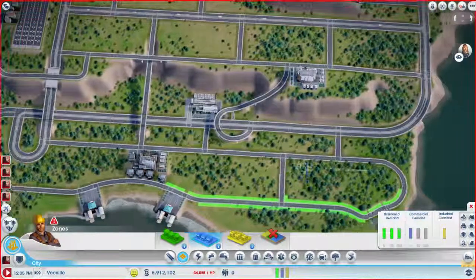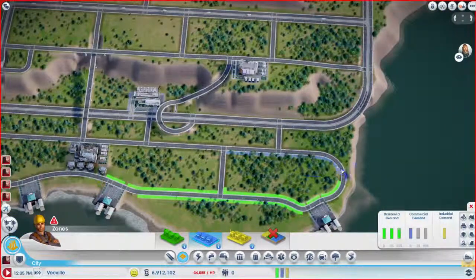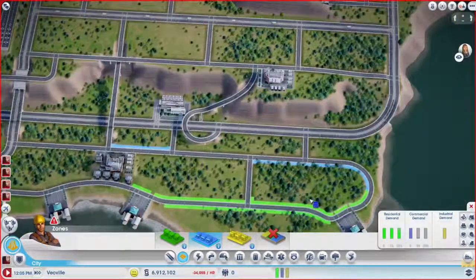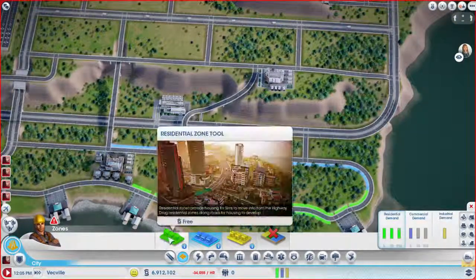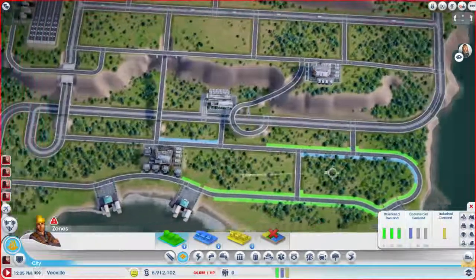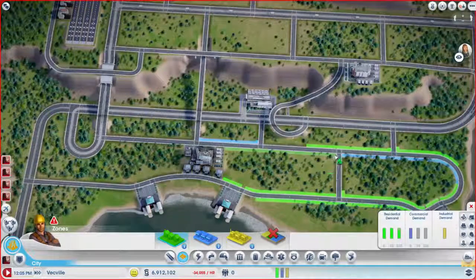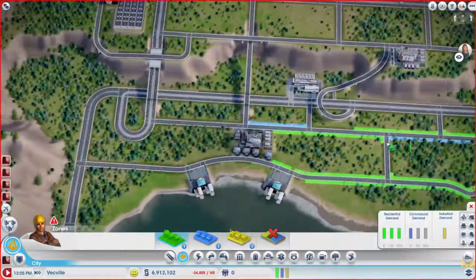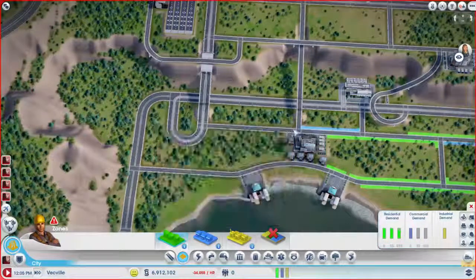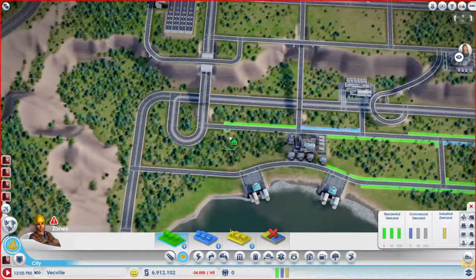And we are going to need some commercial. I'm going to put one in here, and one in here. And then I think that means we're going to have to make this residential, and this will be residential, and this will be residential. I don't mind going up onto the edges a little bit. Then I think this needs to be residential, and I think I'm going to stop zoning just a little bit short on this because I don't want people trying to get into their houses right off of the avenue there.